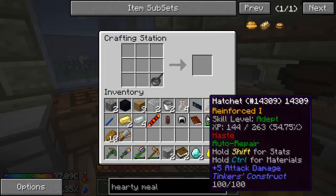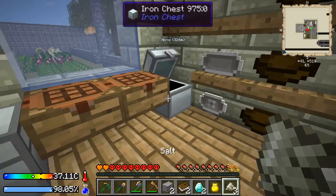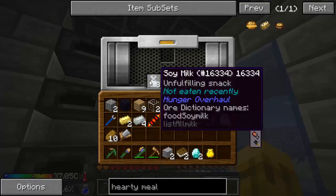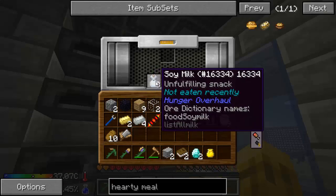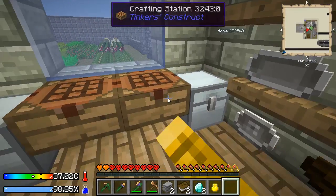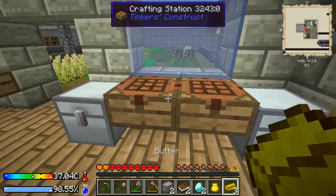Let's get the peanut butter out. We need some salt and we're going to need that tofu. Hopefully it's done. You can't shift-click out of there for some reason, that's weird. Alright, there's some butter. I need to cook some potatoes.